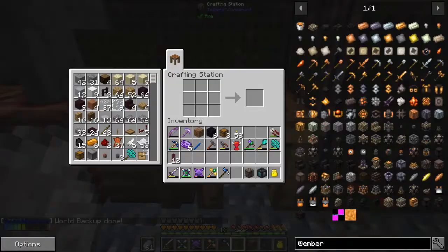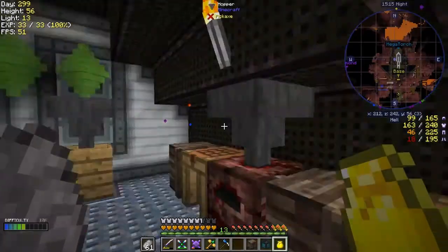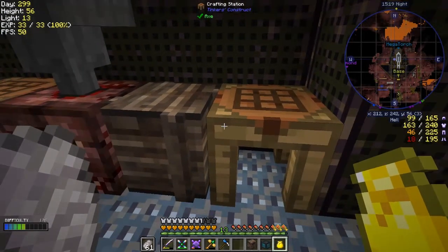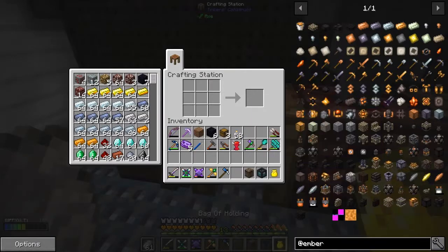I was waiting for the backup to finish because I can't find a way to turn it off permanently. It's one of the irritating new features in 1.12 — why on earth would anybody want to do that? Anyway, what I'm trying to do is make a mob masher. Let's have a look at what we need.